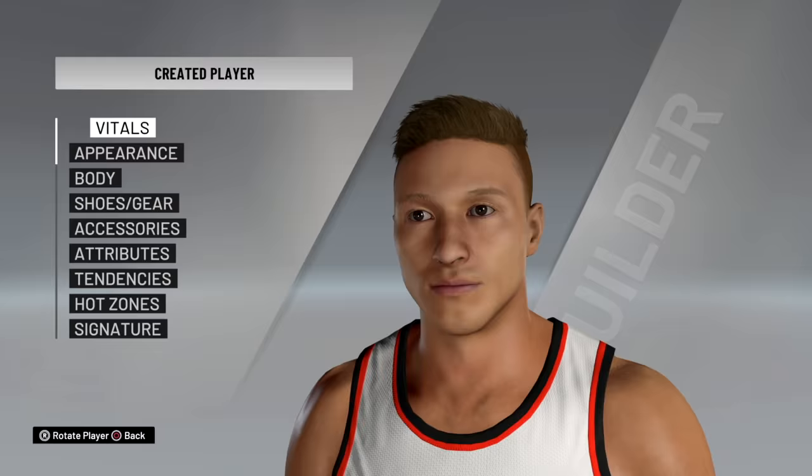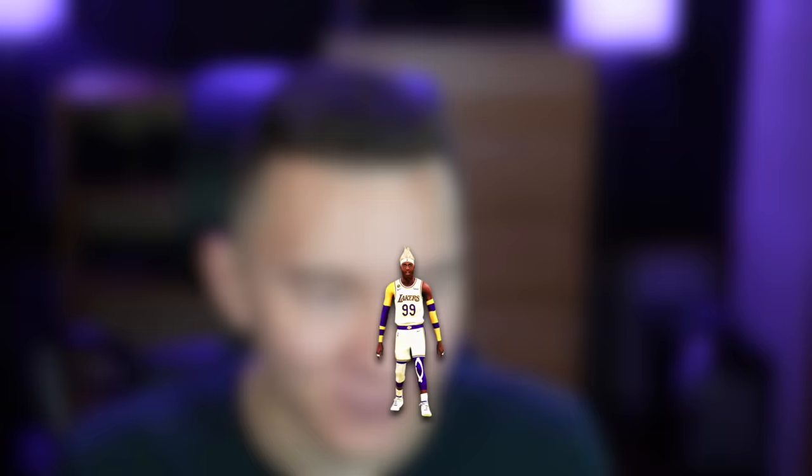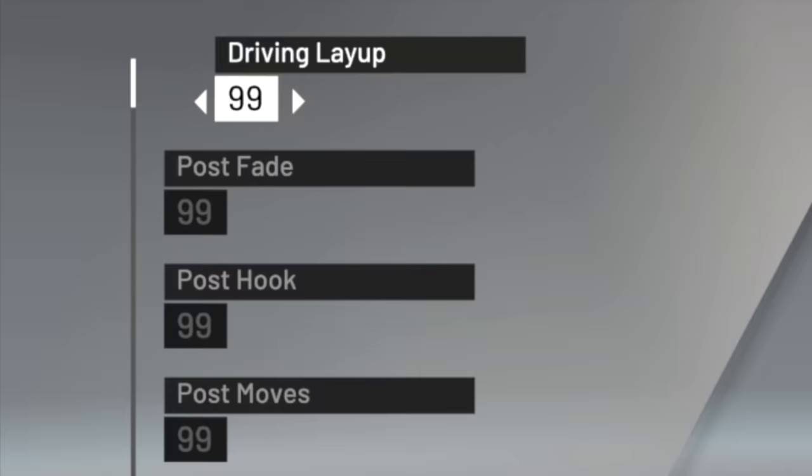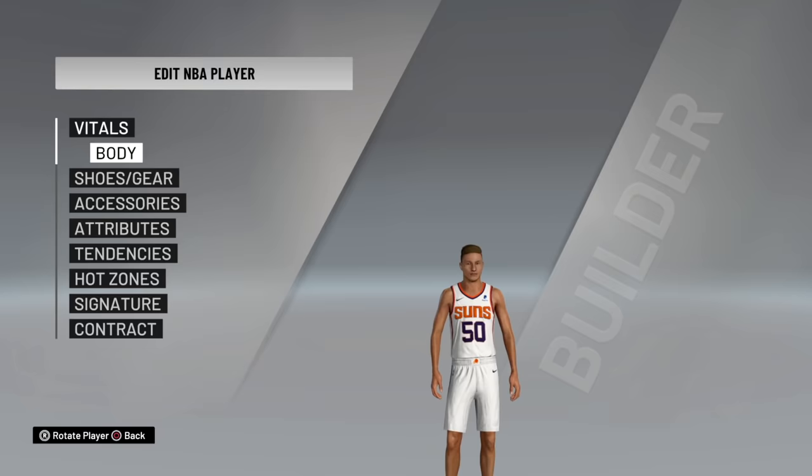We're just gonna go with my regular player for this. No Chuck Gibbs — Chuck Gibbs should not be one foot tall. All these settings are basically the same, don't really matter. What is important: we gotta put everything at 99. He's already gonna be bad enough, right? He's one inch tall. Hot zones, of course, all of them. Will he be able to dunk? Of course — every badge in the game.